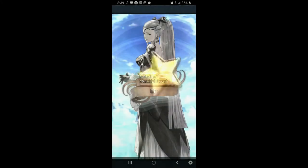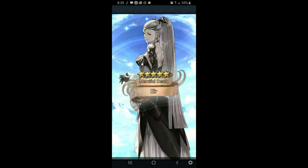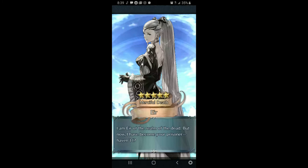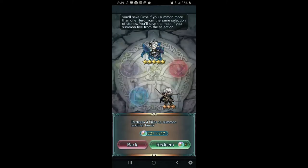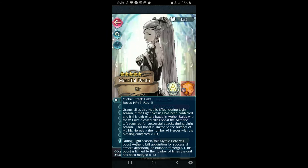There we go — Eir! First one. We need so many more but we pulled one. You get one for free when you clear Book 3, Chapter 1, but you want as many copies as you can get. Also — a Pulse attack one! I've been looking for this forever. You want Eir because she is the Light Mythic Hero, and you need her for Aether Raids — something I can probably touch on in a separate video.